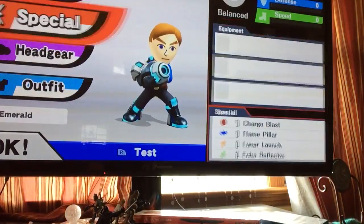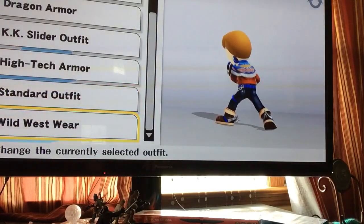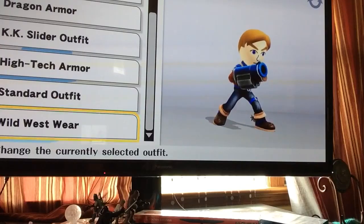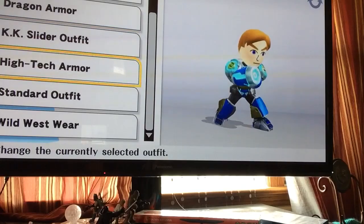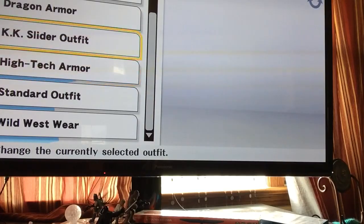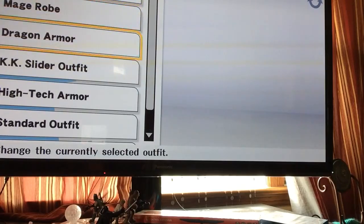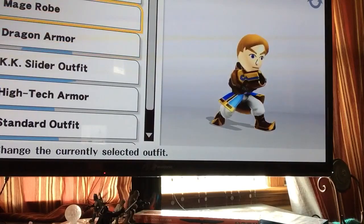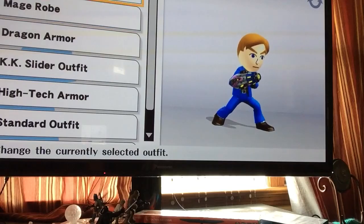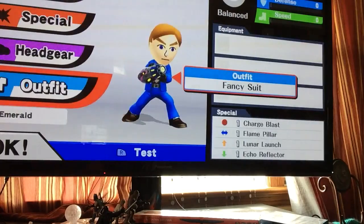But we're not going to save it. And you can change its outfit to, like, Wild West wear, where you have a giant machine gun arm. I do have KK Slider, who shoots out music out of his guitar, a dragon suit, a mage robe where you shoot out magic, and a fancy suit. Let's go to fancy suit.